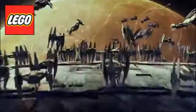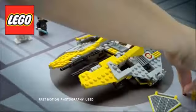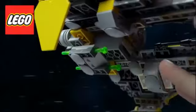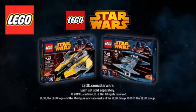New LEGO Star Wars sets! Evil vulture droids are preparing for battle. You can build Anakin's Jedi Interceptor, load R2-D2, and blast into action. The droids are everywhere — prepare the new spring-loaded shooter and fire a direct hit. The evil droid army is destroyed! New LEGO Star Wars sets: Vulture Droid and Jedi Interceptor, each set sold separately.